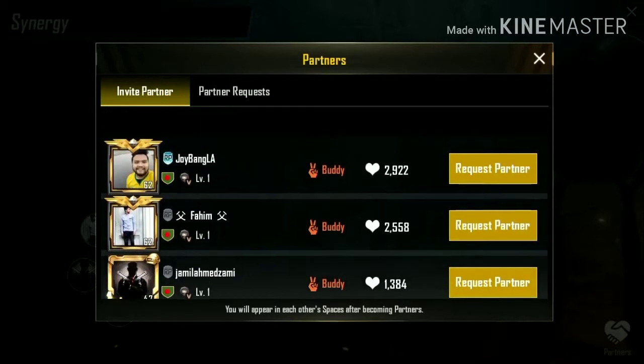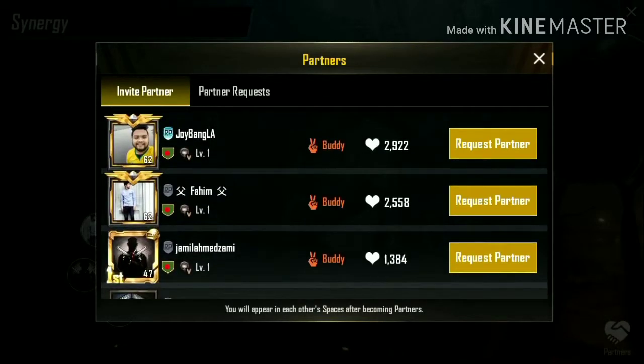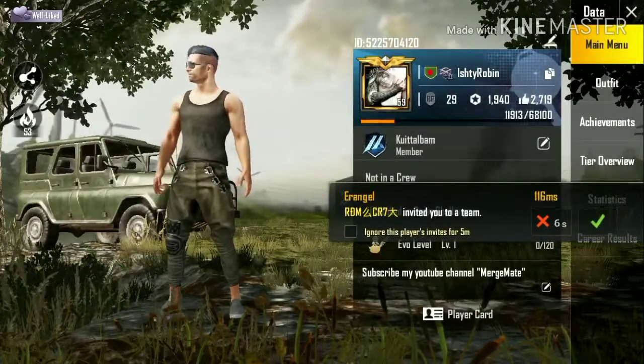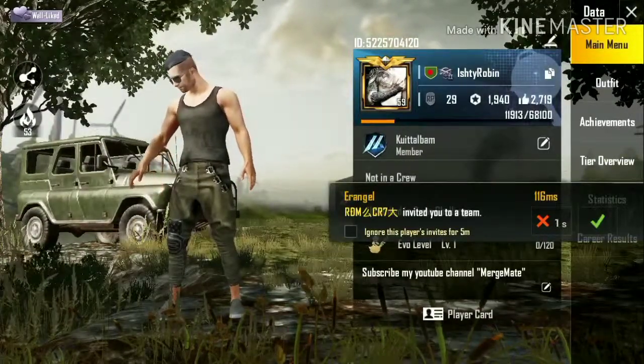This is the way to add a partner in your PUBG profile. Once you've added your partner, your partner will be with you in the avatar section.